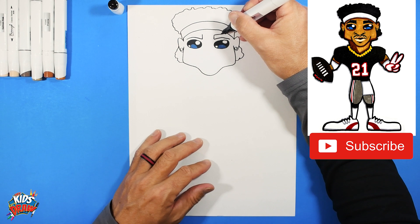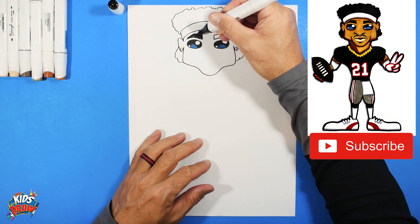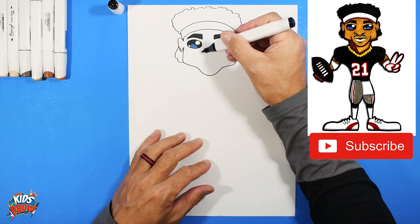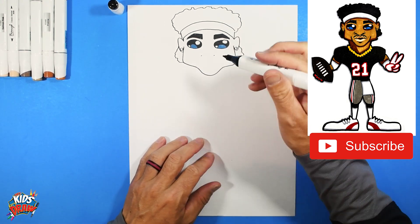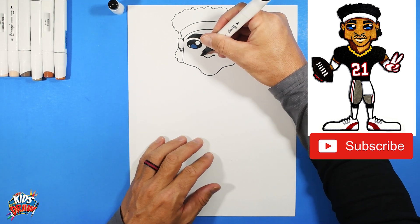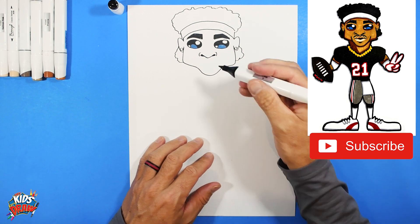Now we get to do the eyebrows - go up and down, boom, up and down, boom. Connect that to a point, filling out your dark marker. Next we're going to do the nose. We find the edge of the eye, come down, come down - that's the edge of the nostril area. The nostrils go about the width of the eyes, so we go up, down, up. He's got more of a pointy nose, so we make the nostrils on the side kind of dark.